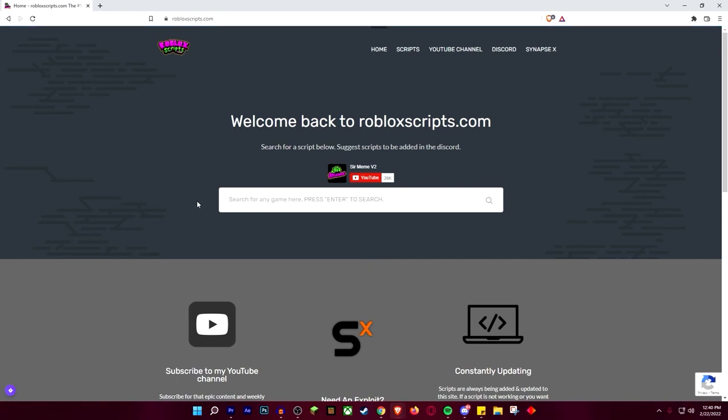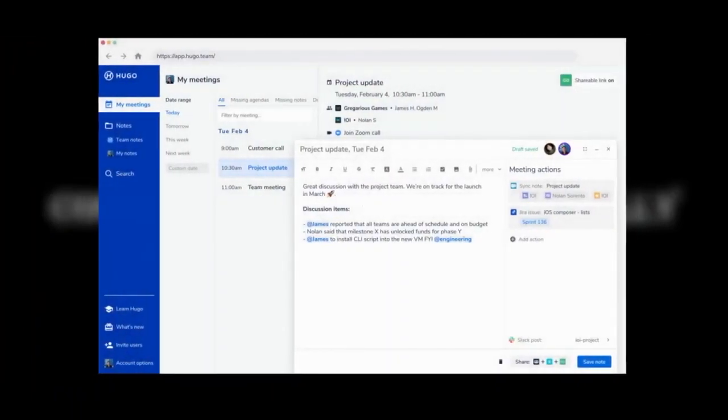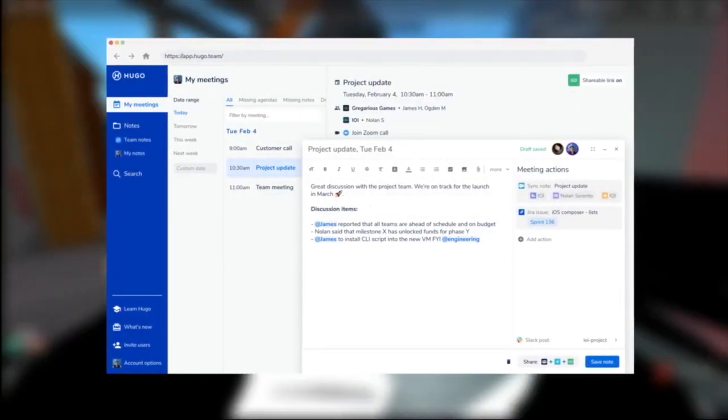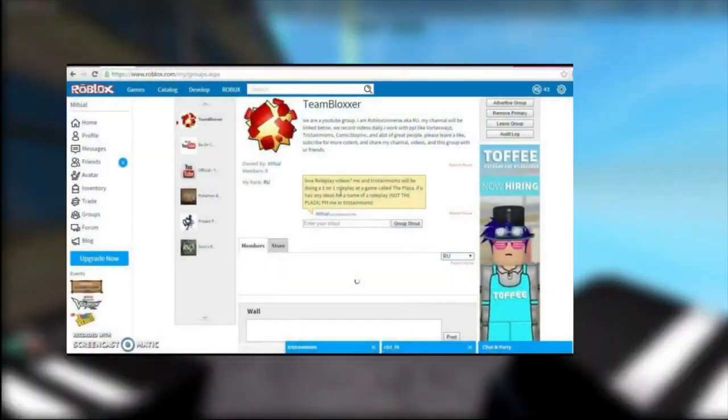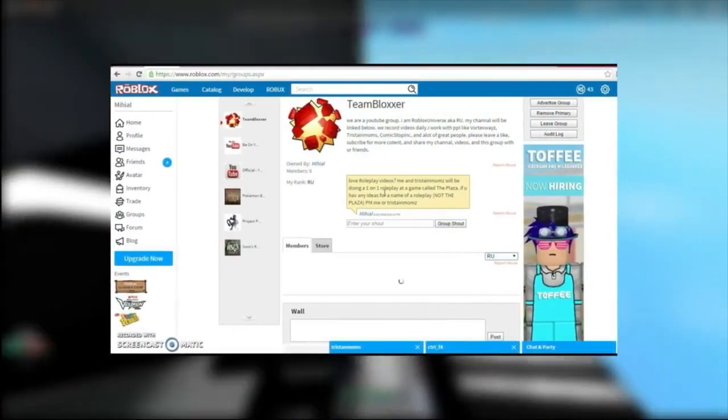After opening the exploit, you'll see the option called Get Key and click on it. After clicking, you will see the script — then copy and paste the script into the dialog box that previously appeared. Don't forget to attach the exploit to the Roblox game first, as then only it will work.